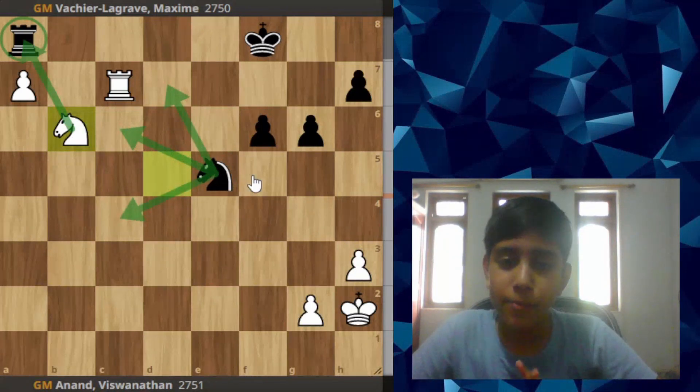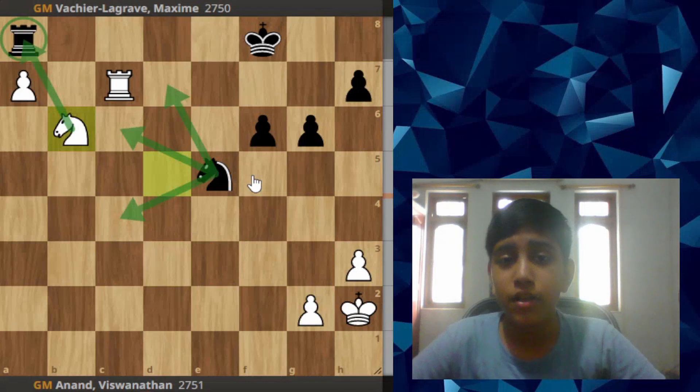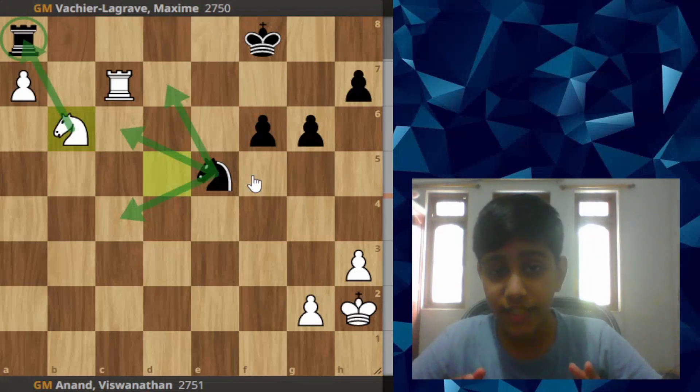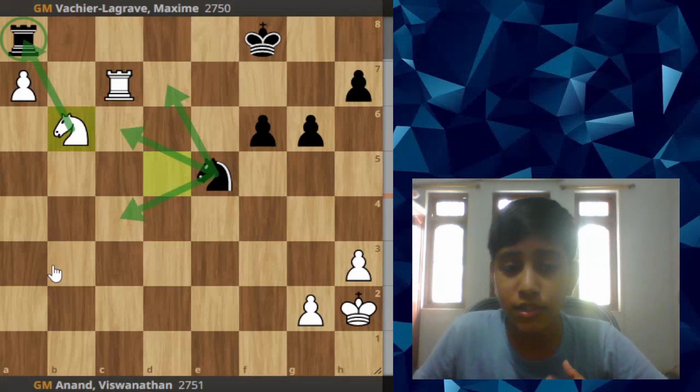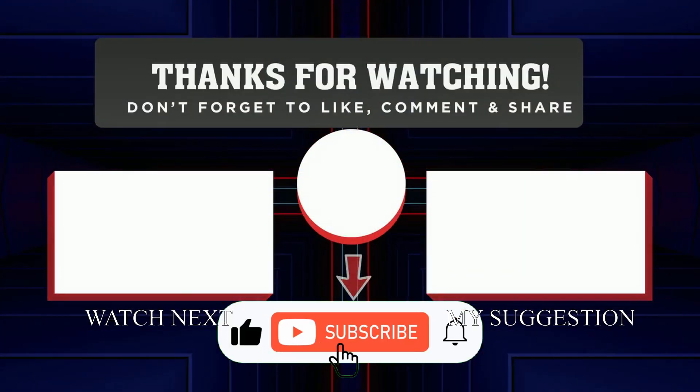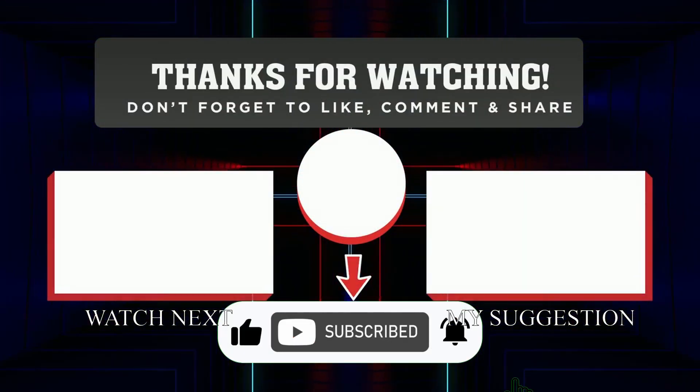This knight also cannot enter to defend. So Anand played this game very smoothly — he opened up the position, calmly took the pawn, defended his position, and created a passed pawn in the endgame where he had two pawns ready to promote. I hope you enjoyed this game. Thanks for watching and I will see you in my next video.